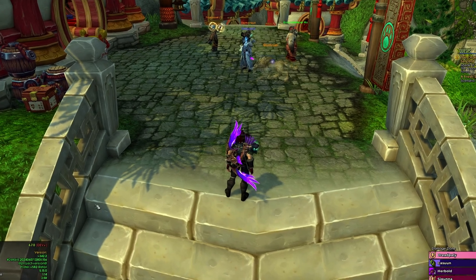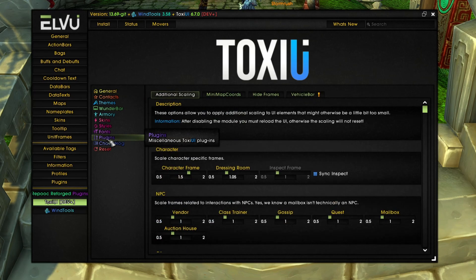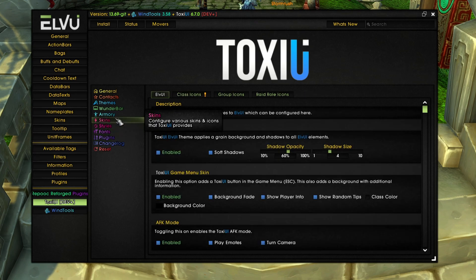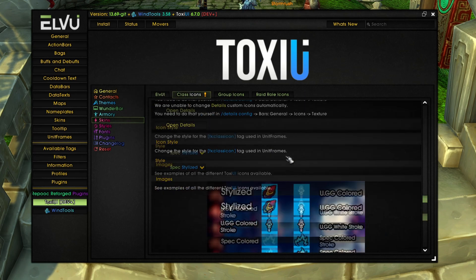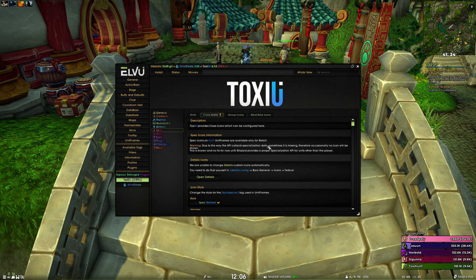For settings refactoring, we have changed the miscellaneous tab to plugins, and the class icons now have their own dedicated section under skins > class icons. This should make them easier to find.